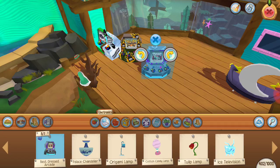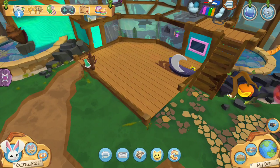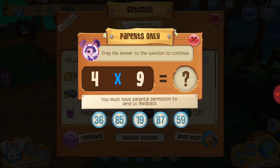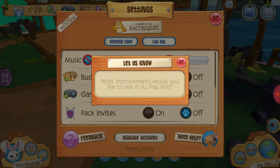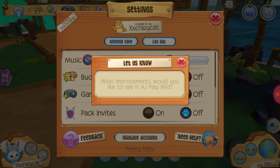Also make sure to send your ideas to AJHQ through the feedback feature. Just go into Settings, then Feedback. You have to answer a question first — it might feel like third-grade multiplication and sometimes you can't answer it right away, but you just drag a little bubble to answer it, and then type in what you think would be a nice feature, and press send.